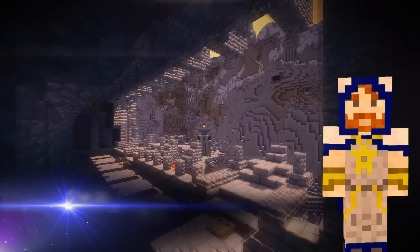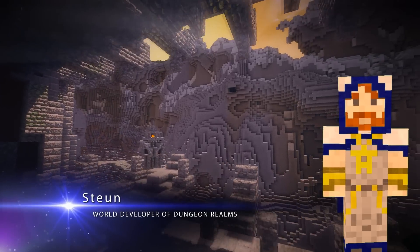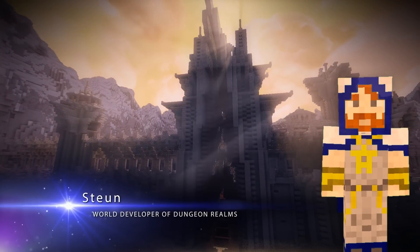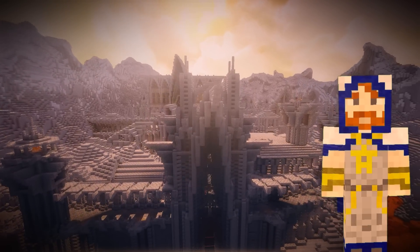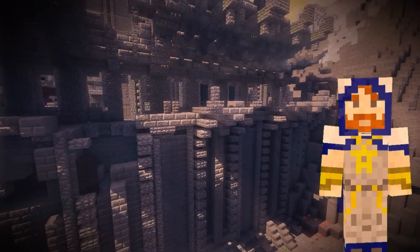I'm Stu, one of the world developers of Dungeon Realms. I will be talking about the walls and gates in Maltae. These were one of the more important parts of the city that had to be done, since this really boosted the general aesthetic and functionality of the city. The spiky evil styles were used to create a dark and evil experience for the players, and the way mobs walk around on it makes the city walls an exciting place to explore.